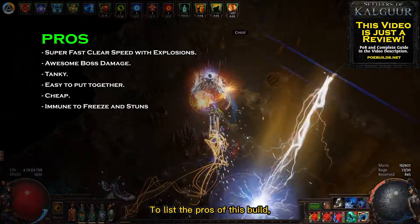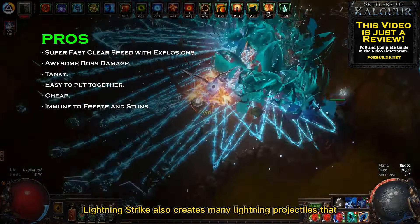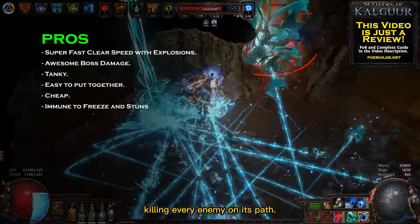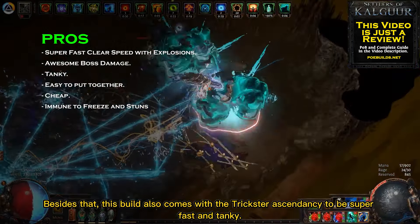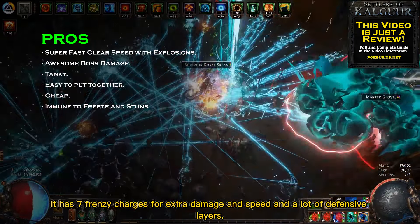To list the pros of this build, I would start with its clear speed. Besides a strong melee hit, Lightning Strike also creates many lightning projectiles that run on the floor, killing every enemy on its path. Besides that, this build also counts with the Trickster Ascendancy to be super fast and tanky. It has Frenzy charges for extra damage and speed, and a lot of defensive layers.